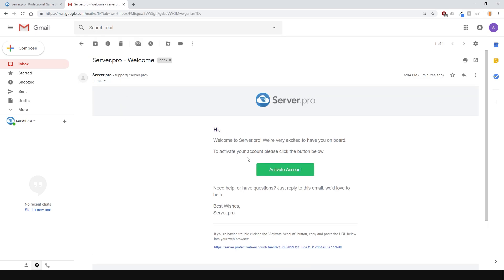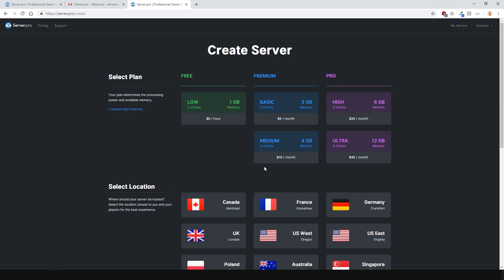Click the green button or copy the URL near the bottom and paste it into your address bar. Once you've done that, your account is activated and you're ready to create your own server.